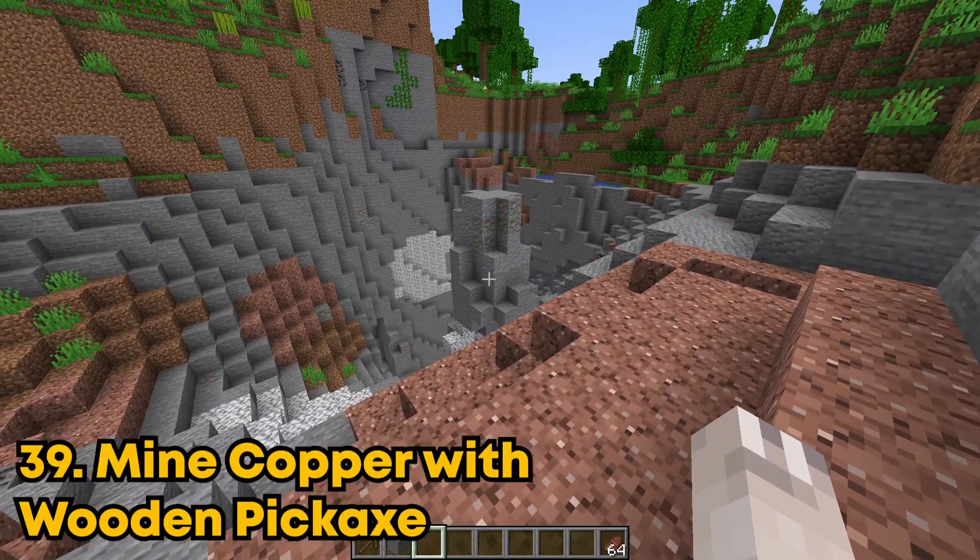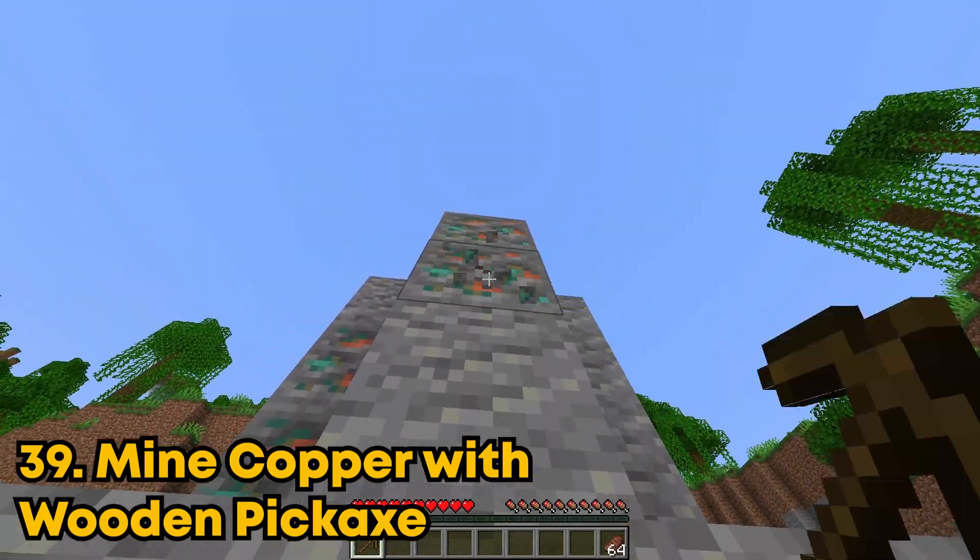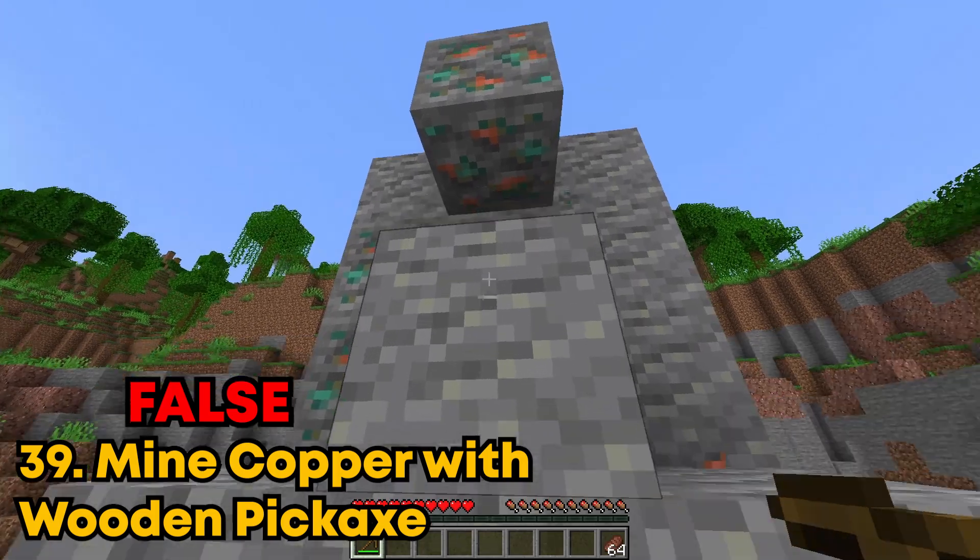You can now mine copper with a wooden pickaxe. I'm pretty sure you can't get any ore except for coal with a wooden pickaxe, so I'm just going to assume this is probably false. Yeah, this is false. It didn't drop anything.